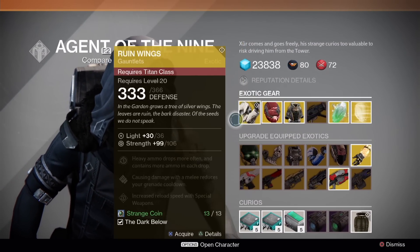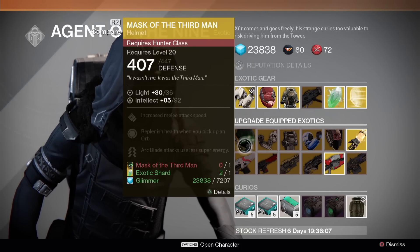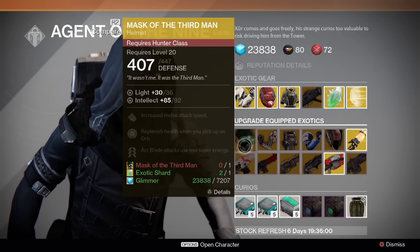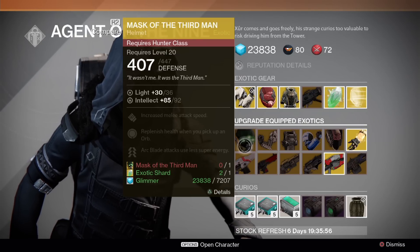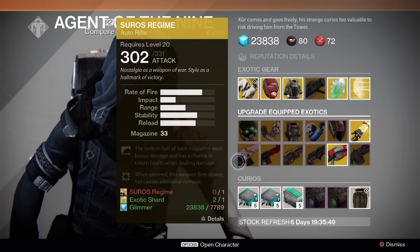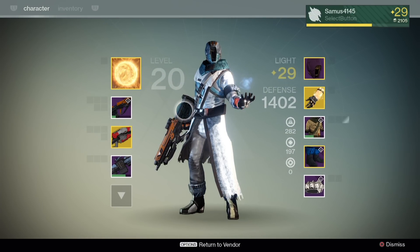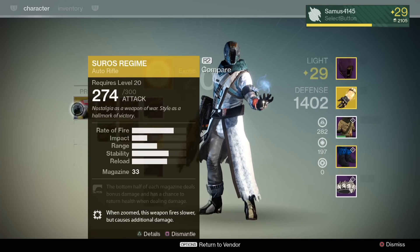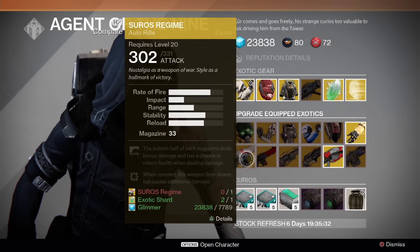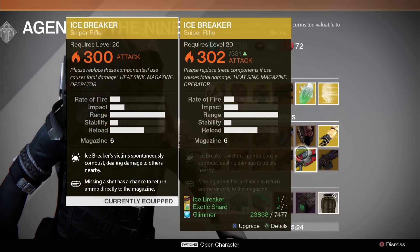The newest feature here is the ability to upgrade equipped exotics — this was new since the last patch. Due to the level increase from the expansion and the new raid, many exotics can now be upgraded, and current drops will be the new versions rather than the old ones. The Soros Regime starts at a base attack of 302, while the original maxes out at 300. The Icebreaker is an amazing sniper rifle — you can see mine on the left and the new version on the right.